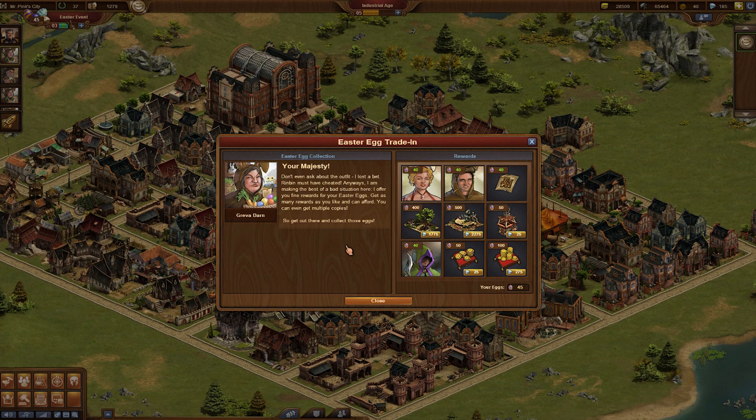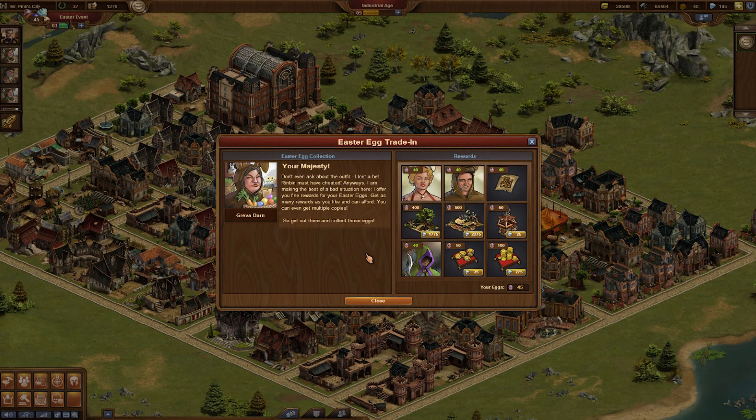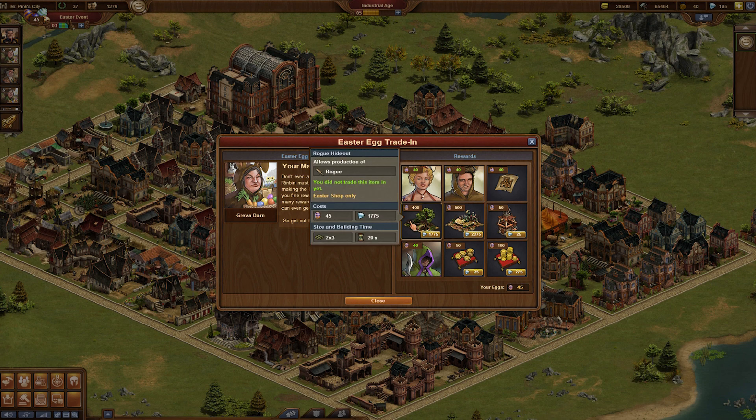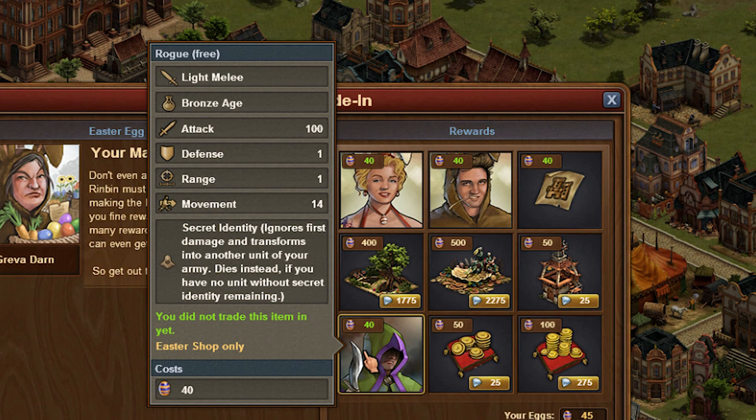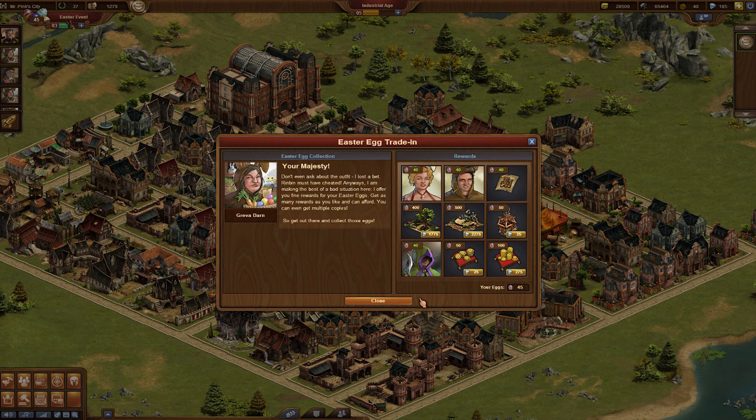Right now I have around 45 eggs and with those eggs I can buy several things in the Easter store: new profile pictures — you see those Easter bunnies — new buildings, and also the Rogue, which I will introduce in detail later on.